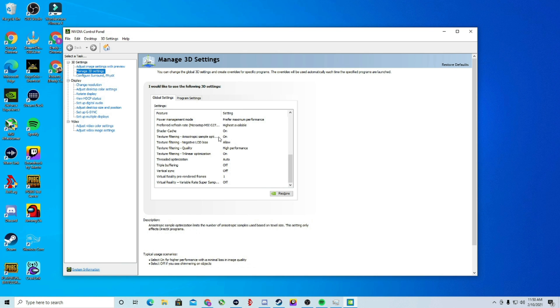Texture Filtering Anisotropic Sample Optimization should be on — it limits the number of samples for better performance. Texture Filtering Negative LOD Bias should be left on to help sharpen your texture filtering. Set Texture Filtering Quality to High Performance — if you don't, it will eat away at valuable resources. Turn on Texture Filtering Trilinear Optimization, which allows bilinear filtering on parts of the scene where trilinear filtering isn't necessary. Set Threaded Optimization to On or Automatic so it takes advantage of multiple CPU cores for more performance. Triple Buffering should be left off.